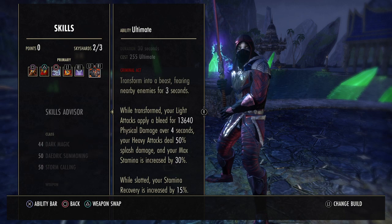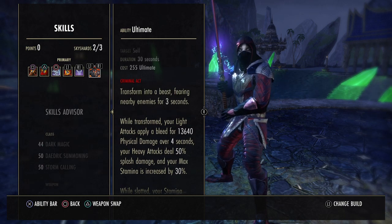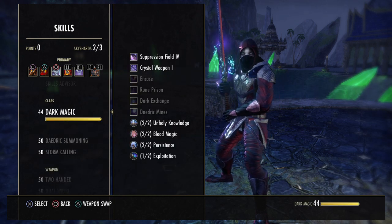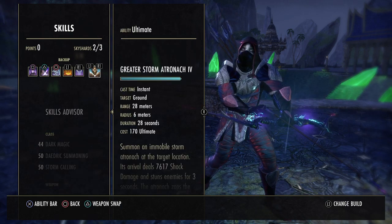Remember, when you're in Werewolf form you'll pretty much only get your front bar. So this will always be there. But let's quickly look at the back bar for our non-Werewolf form.